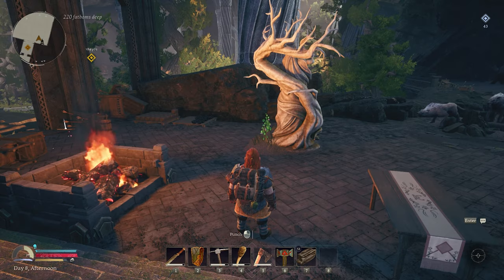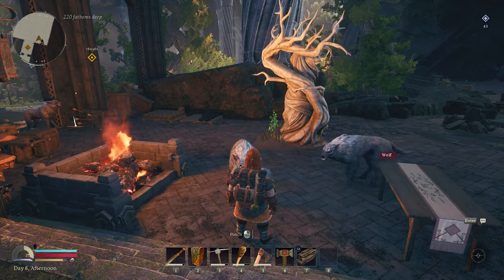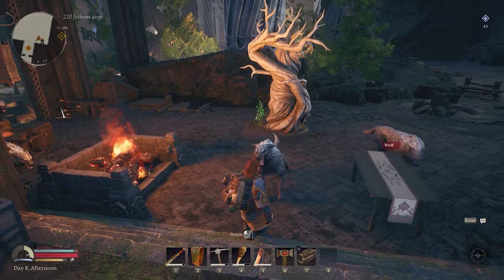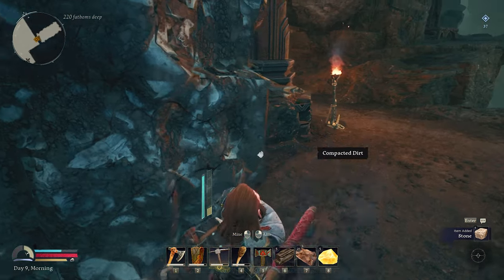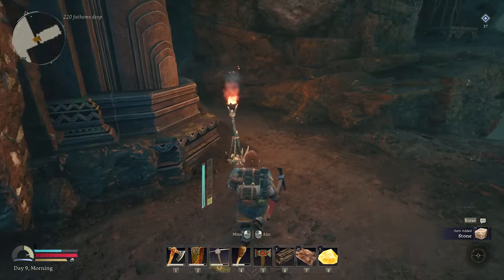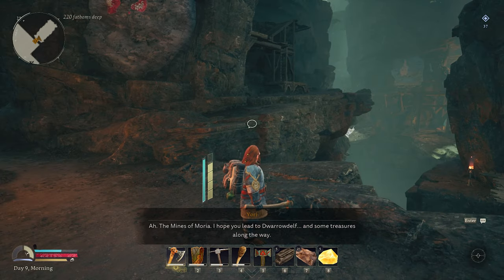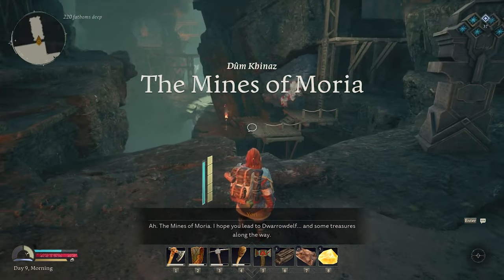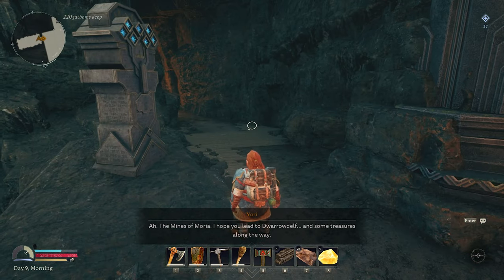Whilst I was jotting down the time of the achievement popping, I was attacked by some unpleasant visitors. This happens mostly at night time — enemies randomly spawn and will patrol and sniff you out. With my new trusty steel pickaxe equipped, I could make it through the compact dirt blocking my way and truly enter the famous Mines of Moria. Oh ho ho, the Mines of Moria!